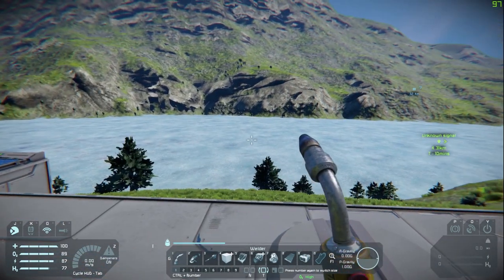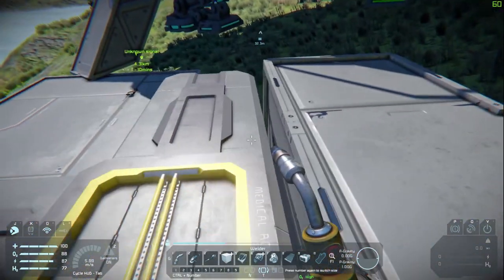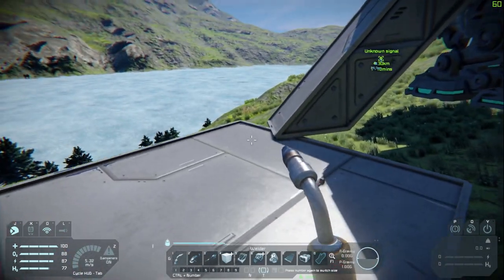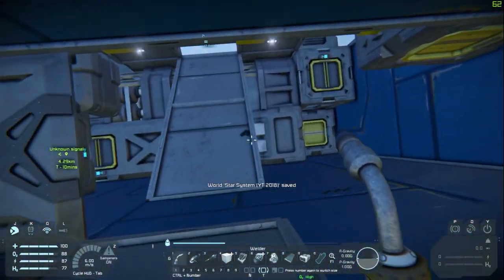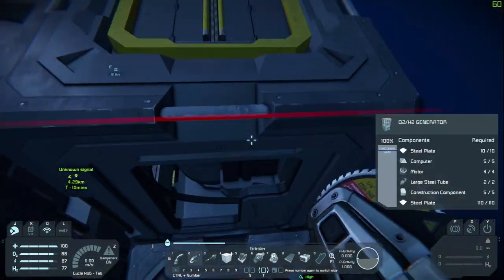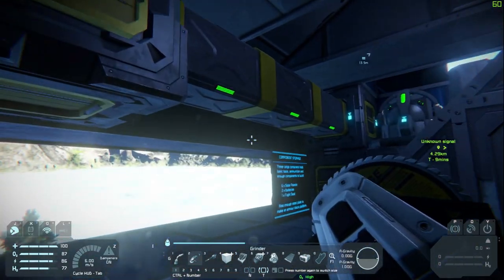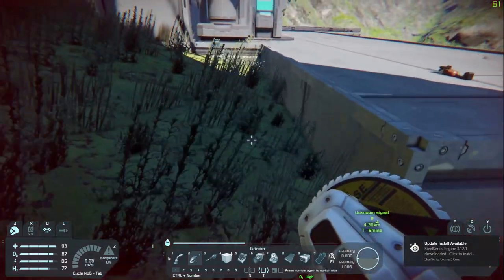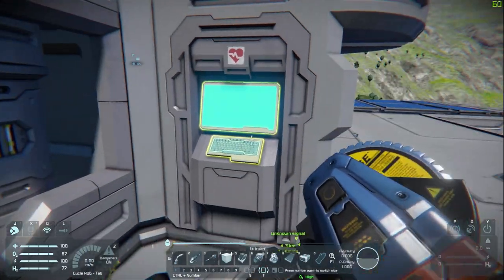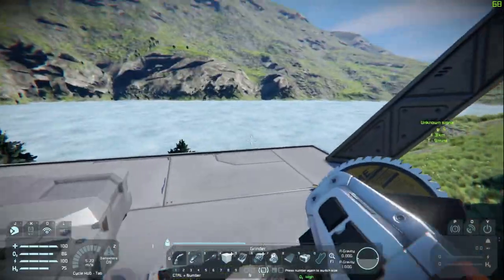We don't really need oxygen when we're on a planet, but it's good to have an oxygen setup just in case you accidentally held J for too long and have been using your suit's oxygen instead of breathing from outside — you don't want to start dying randomly. Next we're going to grab the oxygen generator. It's called the O2/H2 generator now. I'm glad they changed that because they used to call it just the O2 generator, but it also generates H2 from ice.